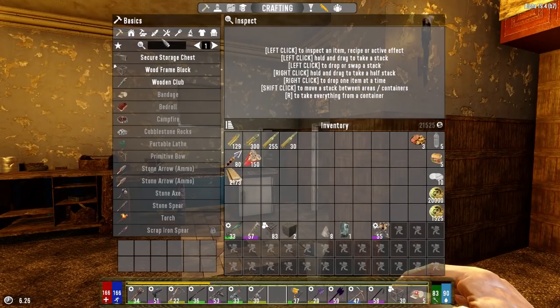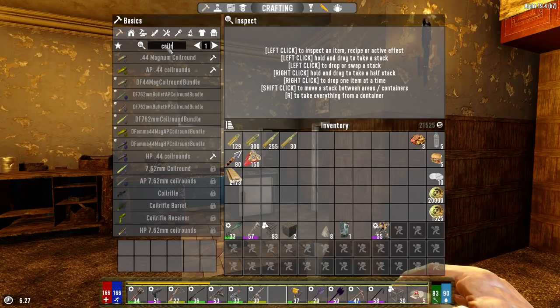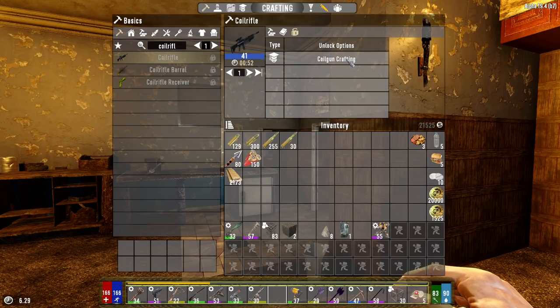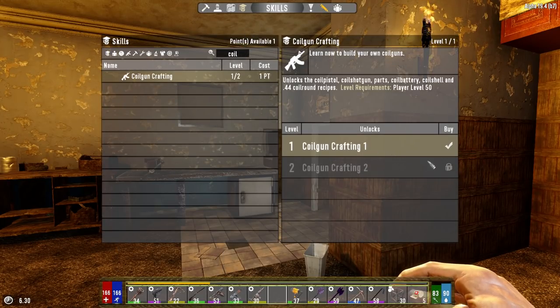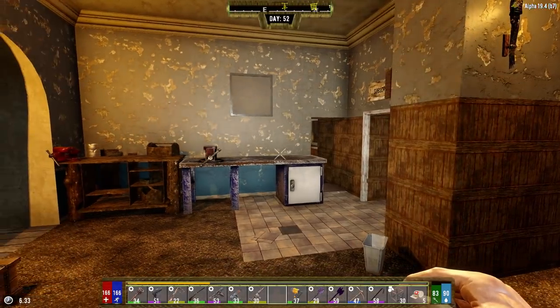I did have somebody ask me if I was going to make a coil rifle and I will eventually, but here's the deal: in order to make it I have to have my coil gun skill point up to level 2, and to do that I've got to be at level 75. I'm at level 54 — not even close to 55 — so we still got 21 levels to go.